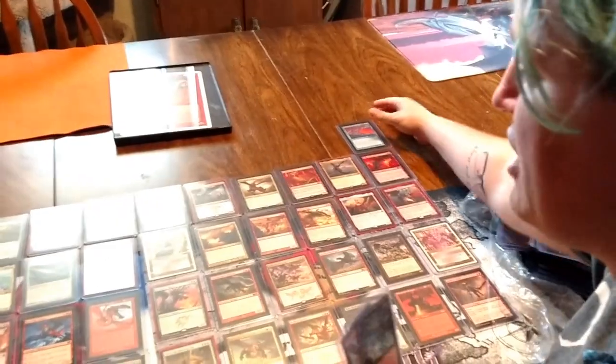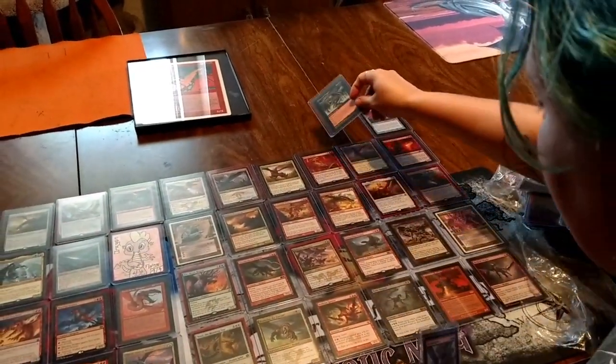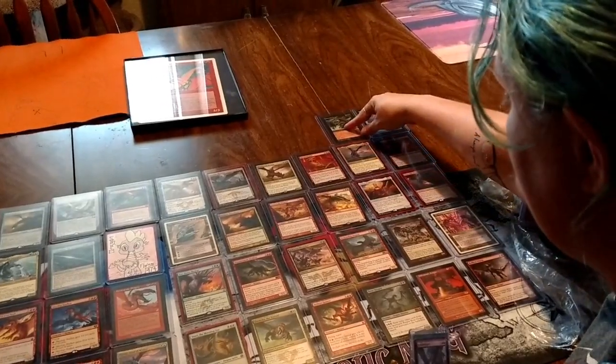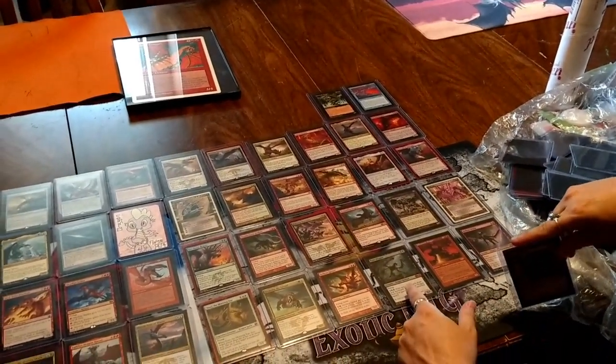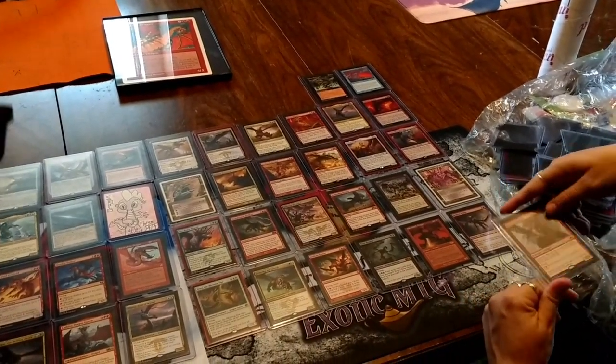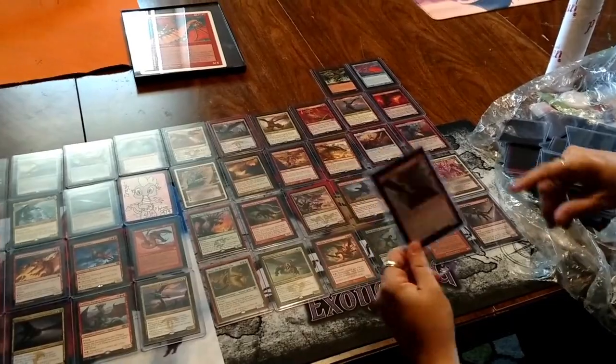Quicksilver Dragon — one of the very few mono-blue dragons. Catacomb Dragon — one of the very few mono-black dragons. There are more mono-black than mono-blue. Yes, and I think there's also Kokusho. Ebon Dragon — I think those are the four black dragons. Freejam Regent, which I love because it was a tiger dragon — it has little tiger stripes.